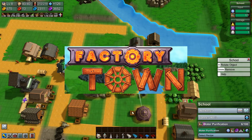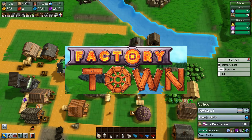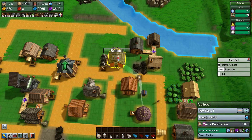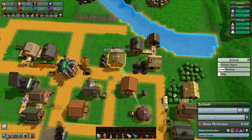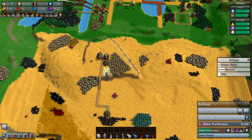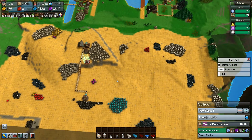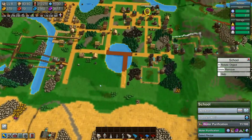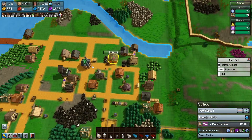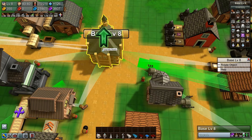Hello everybody, welcome back to Factory Town Trains and Carts. I'm Tenacious Viking, your mayor and host. We've got water purification being researched at the school, water crystals coming in, and our next task is to get the fire temple going. We've got plenty of mana, so we should be able to do that fairly quickly. Right now we have the opportunity to level up our base — let's see what we get.